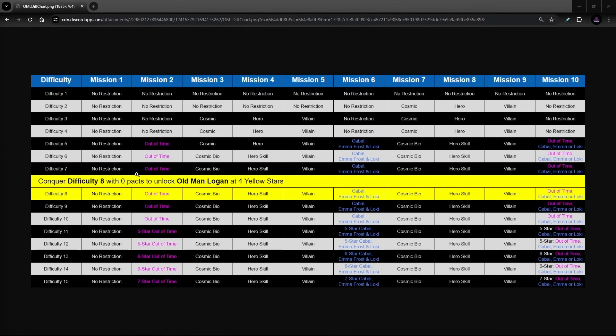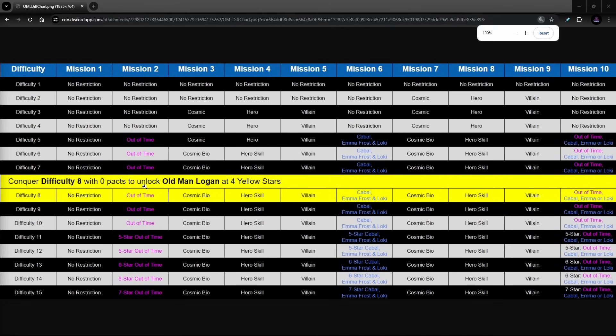So this is the chart for the old man Logan event. If you want to unlock a four yellow — and I think it's about two red, honestly, that's where free-to-play kind of caps out — then you're going to want to do difficulty eight with zero packs. Now for those of us who do not have five star on our Cabal and Out of Time, we can go all the way up to difficulty ten.